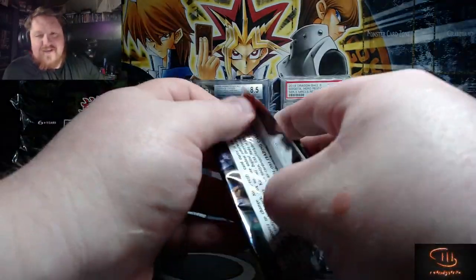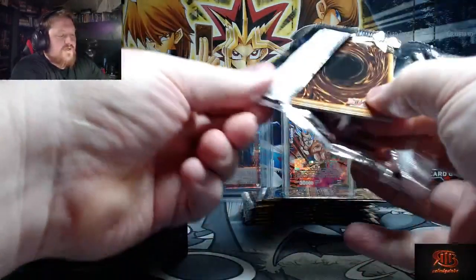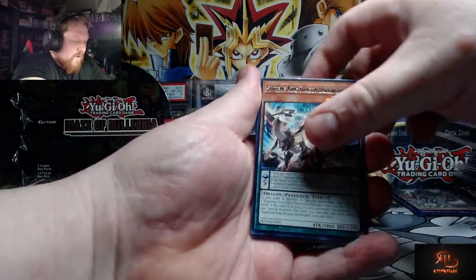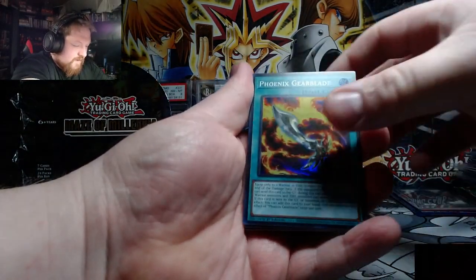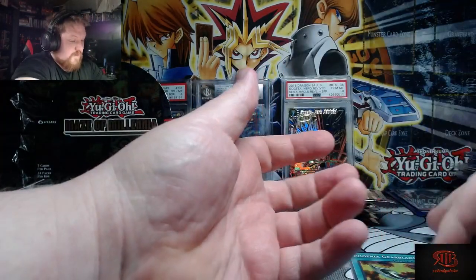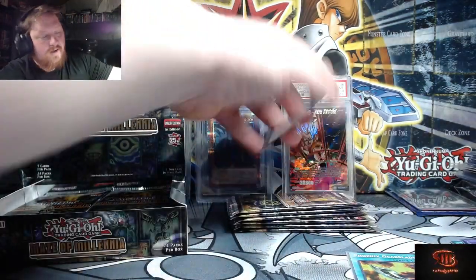With that being said, Maze of Millennia — the chase card is, I think, Transaction Rollback or Bonfire Phoenix Gear Blade. It's not what we want. Now if we pulled a collector rare Bonfire, that's a huge W.